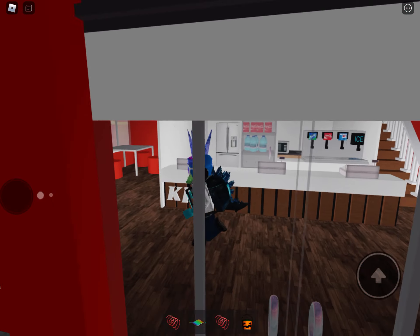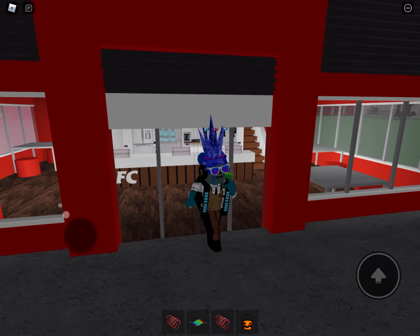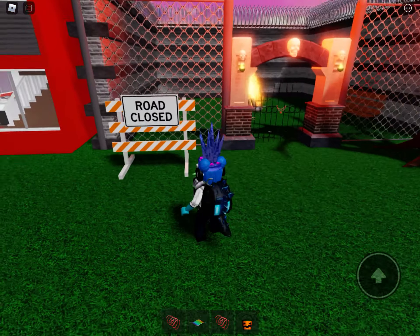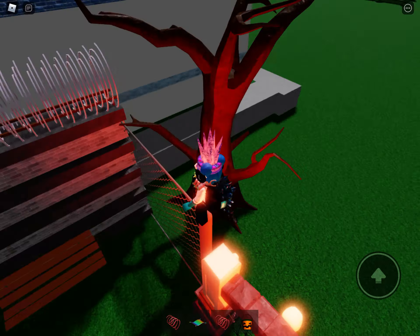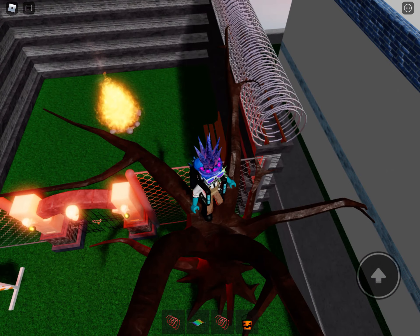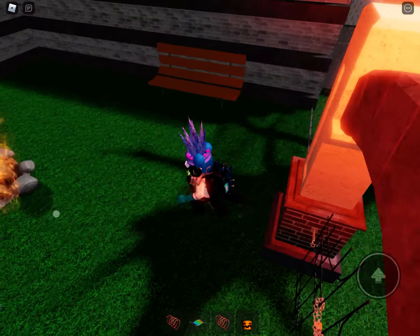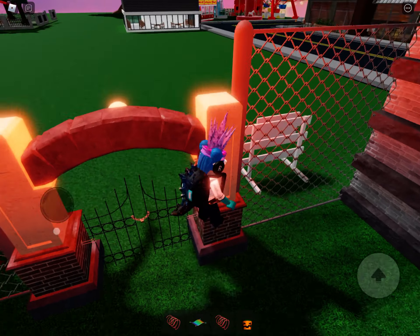We've also got KFC — there's no specific KFC costume since there's already a blazer outfit. Over here we've got a haunted spot. Since Halloween is actually coming up I'm going to add Halloween decorations. We've got abandoned trees here, and there's a fireplace inside. You can climb up and see the cool little fireplace.